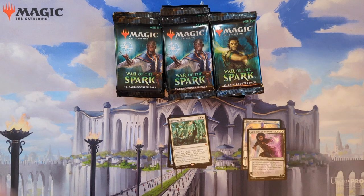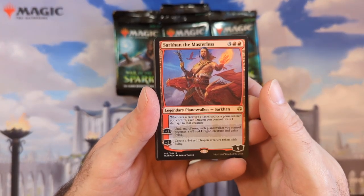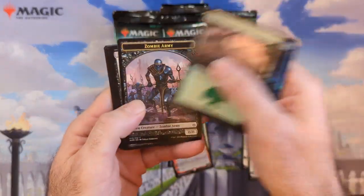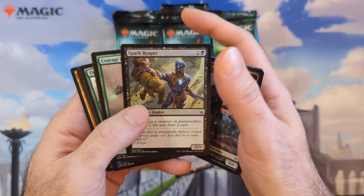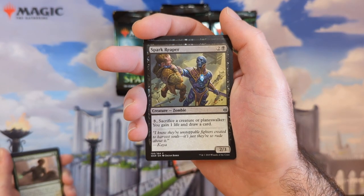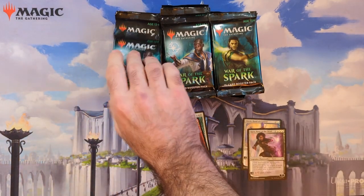I just dropped that pack on the floor — let me go grab it. It's gonna be a little out of order after that. So we got a planeswalker for the rare — we pulled Sarkhan the Masterless. Then there's a really nice zombie army token — that guy's artwork is just nasty, I don't know if I'd actually ever run him though.